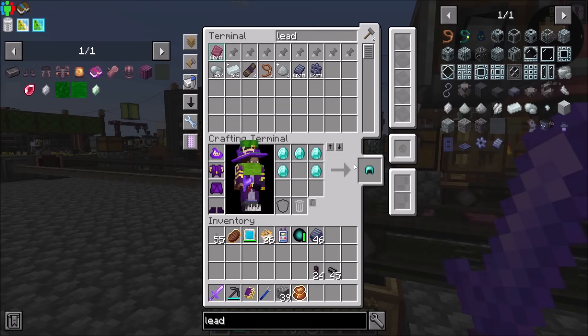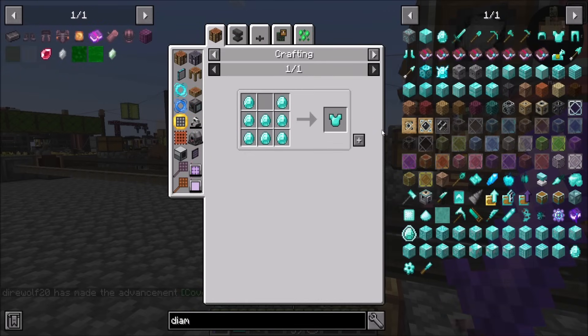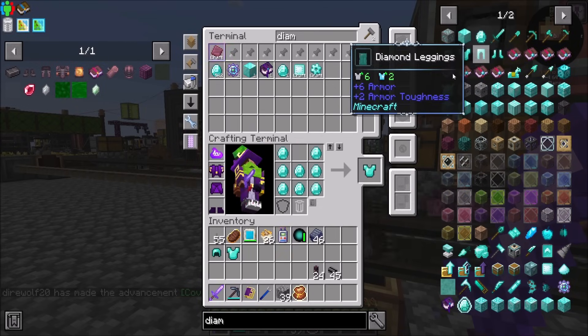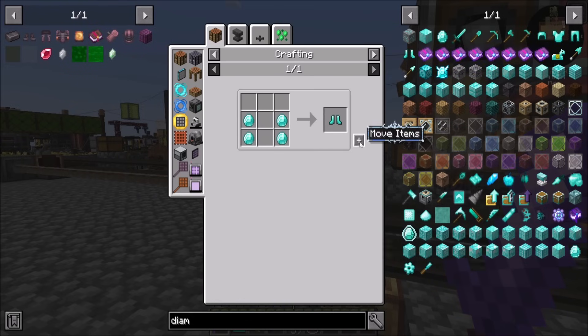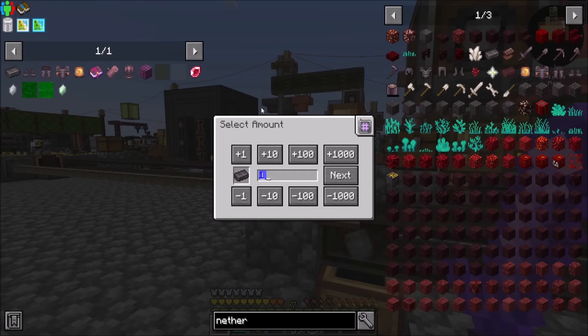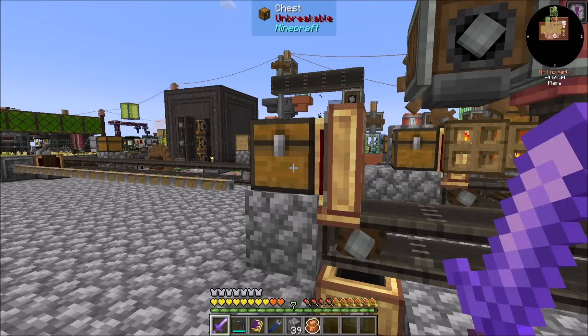You need a diamond helmet. Okay, so I just need basically diamond armor, and then leggings, and then boots. And then this is done, and that's good times.